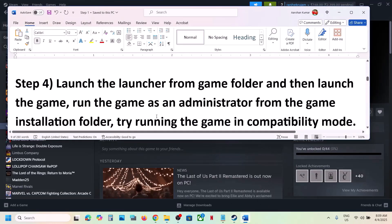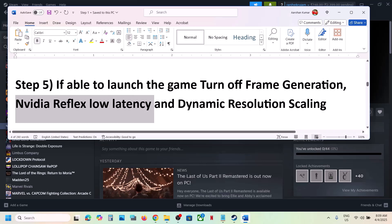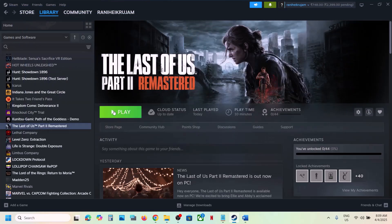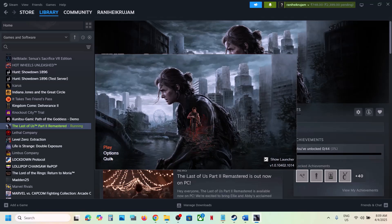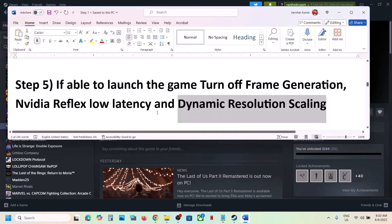If able to launch the game or launcher, the next step is to turn off frame generation, turn off NVIDIA Reflex Low Latency, and turn off Dynamic Resolution Scaling. Launch the launcher and click on Options. If NVIDIA Reflex Low Latency is on, turn it off. If Frame Generation is on, turn it off. Turn off Dynamic Resolution Scaling. You can also try switching between window mode, full screen exclusive, and full screen to see which one works. Make sure your graphics card is selected, then click OK and launch the game.